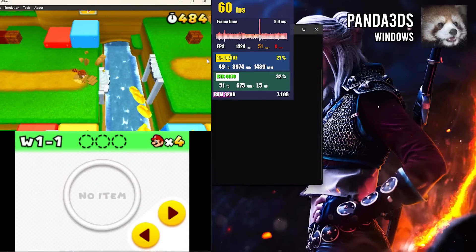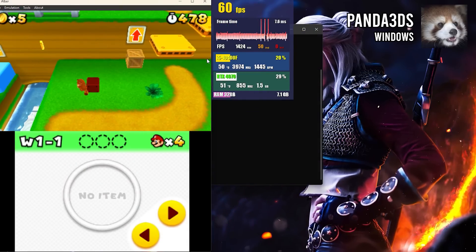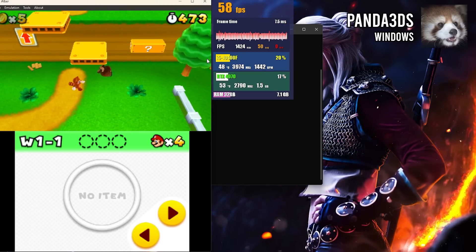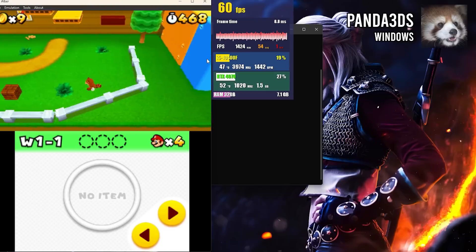On the positive side, despite running on OpenGL, shader compilation stutters were quick and rare — anyone who remembers the early days of Switch emulation on OpenGL knows how frustrating that could be. There seems to be a way to switch to Vulkan via a configuration file, but I didn't explore that option. Overall, the emulator seems extremely fast, smooth, and accurate, but still lacks basic functionality.